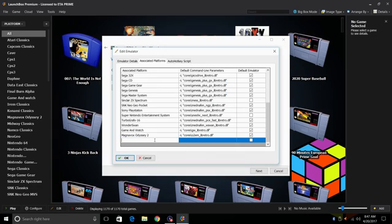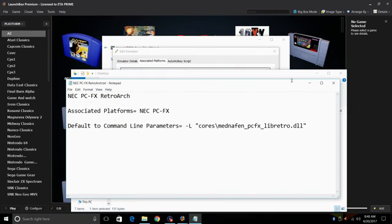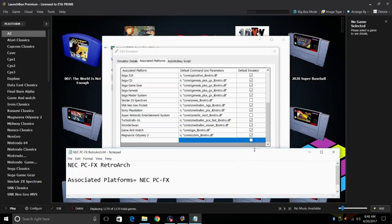Scroll to the bottom here and we need to add the PC-FX core. The link in the description contains NEC PC-FX RetroArch.txt — go ahead and download that and open it up. So our associated platform will be NEC PC-FX, copy, paste. Under our default command line parameter, we're going to copy everything from the minus L all the way to the last quotation here — this is the Modafnin core that we're going to be using. Copy, paste. Make sure you check the box. Click OK. Next.